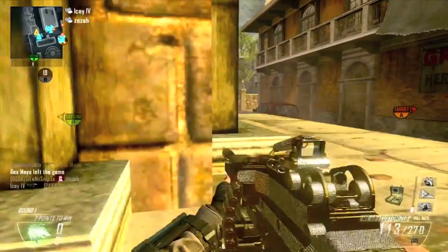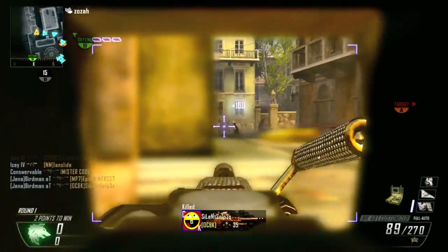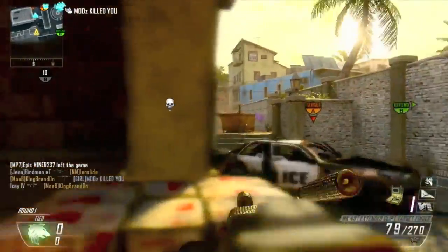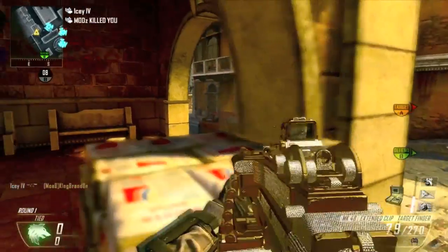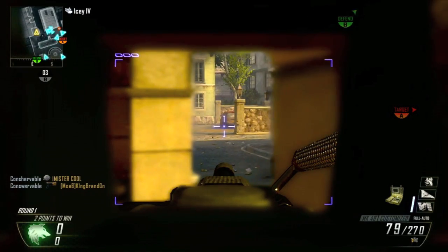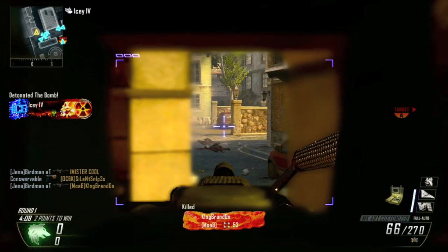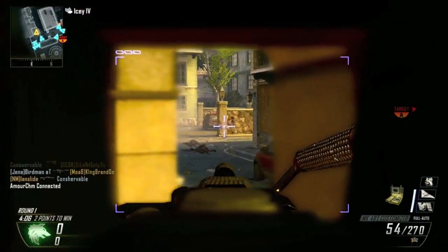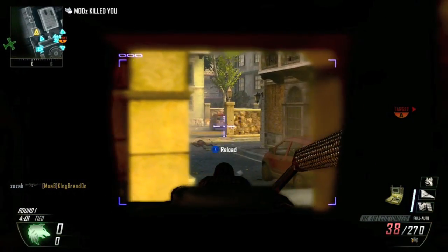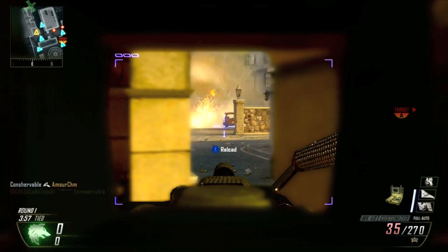What's going on guys, I am bringing you a 162 to 2 demolitions spawn trap on Slums. I got quite a bit of commentary topics to talk about in this gameplay. Let me quickly run over class setup: I'm using MK48 with diamond camo, target finder, stock, and extended mags. No secondary. Perks are flak jacket, hardline, toughness, and tac mask, with a claymore and tac insertion.